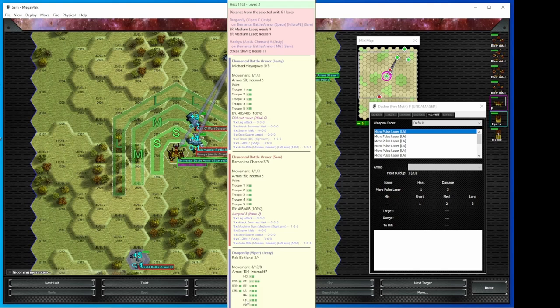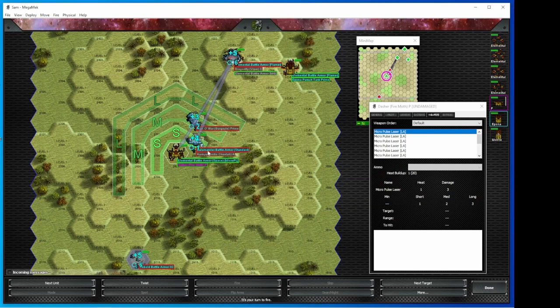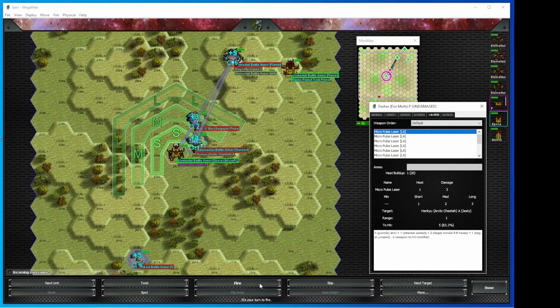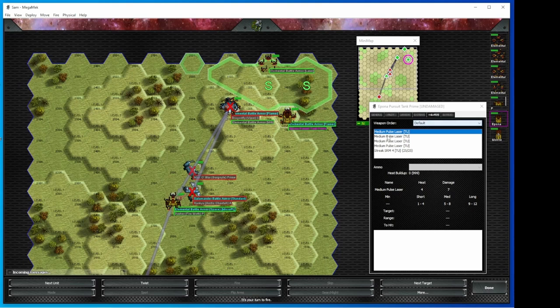Justy had a TMM of four because he jumped eight. Now I've got the Dasher — I want to shoot up his Arctic Cheetah. Got all these nice micro pulse lasers. I know I'm going to die because I'm a Dasher and I didn't create that good of a TMM, so I'm just going all out. My Epona has stuff in the turret but I can't see anything. Notice the two elementals that I dismounted this turn — the one the Epona dismounted and the one the Dasher dismounted — those don't get attacks this turn. So even though I put them in the perfect spot to shoot the cheetah in the back, I don't get to actually do an attack this turn.